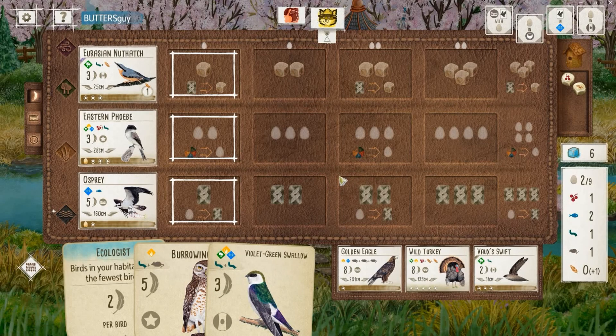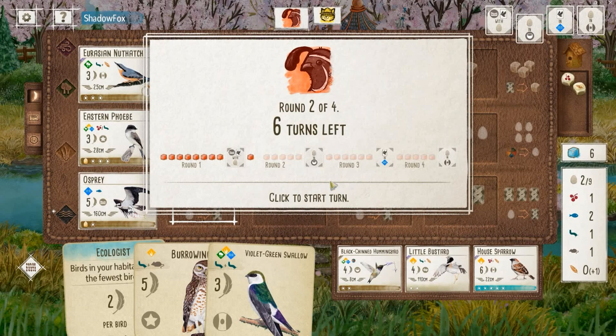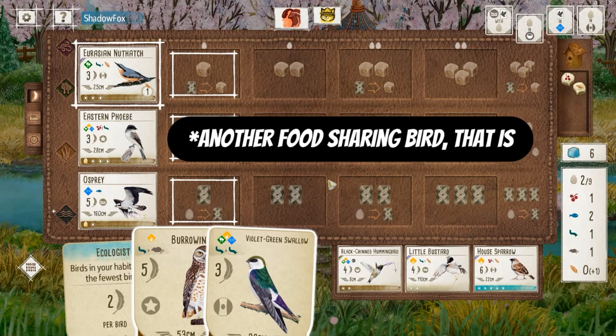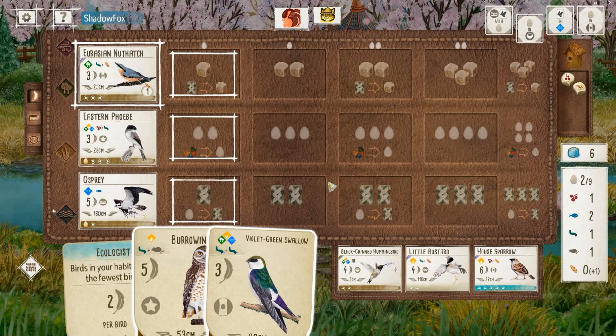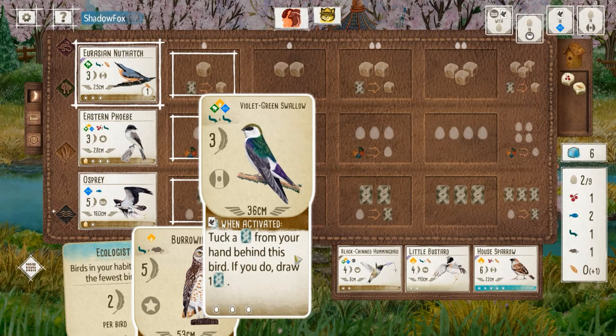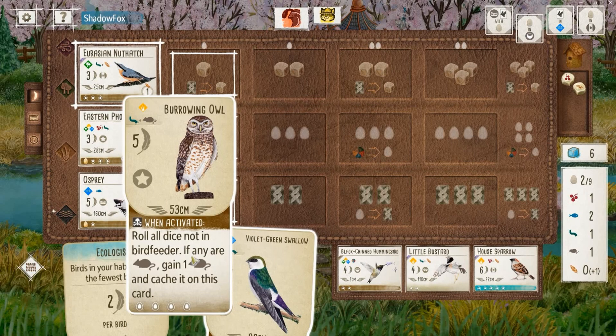I've kind of limped into round two and I'm going to rely on this swallow to try to save me. My opponent draws cards again — we see another hummingbird, Little Bustard, and House Sparrow, which is decent but not doing much for us. Now I have a choice: am I going to force down the swallow, or play my Burrowing Owl? If I play the swallow, I still want to play my Burrowing Owl — I don't want to tuck it.